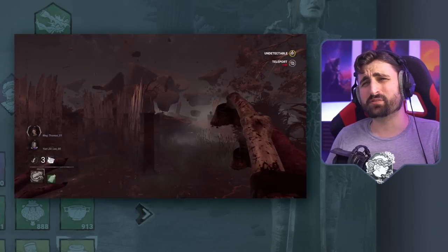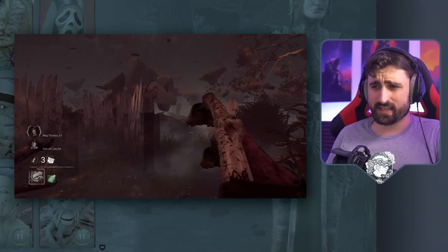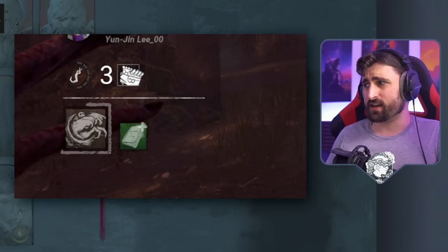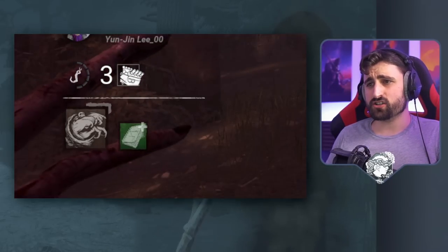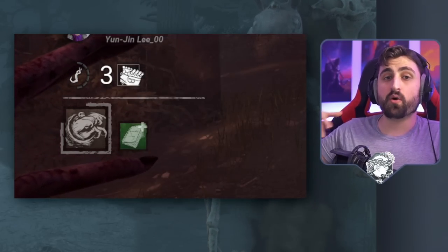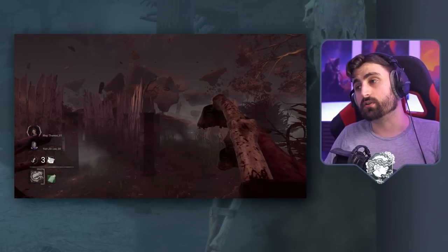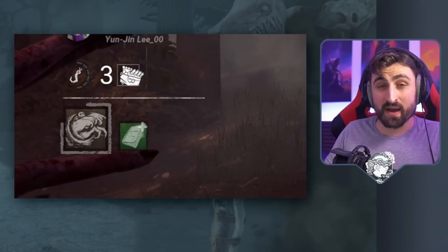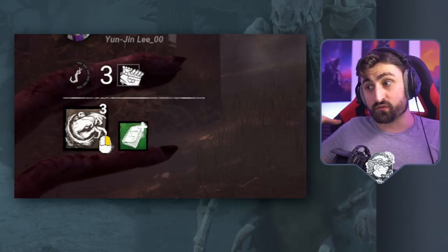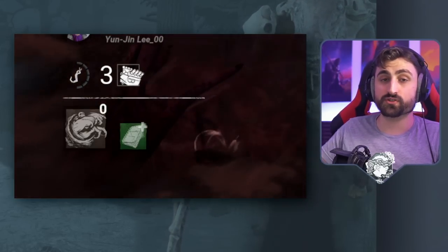Another case that's a little bit strange is the Dredge. This one I'm sure is fully intended, but it's also not explained very well, so I thought I'd bring it up. In the case of the Dredge, you have an add-on called the Autohaven Wreckers Writing, which makes your power come back faster when you teleport to your remnant or to your lockers. But it also makes your power itself happen faster at the start of the game — so if you want to teleport somewhere fast early, this add-on also affects that, which is interesting.